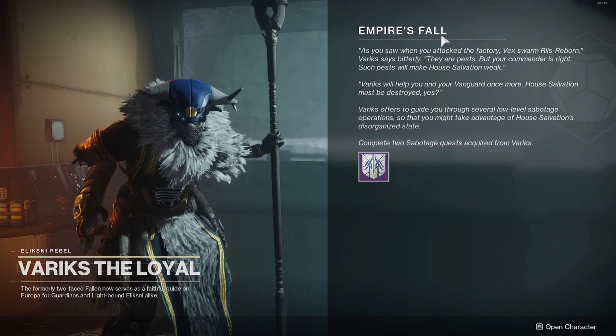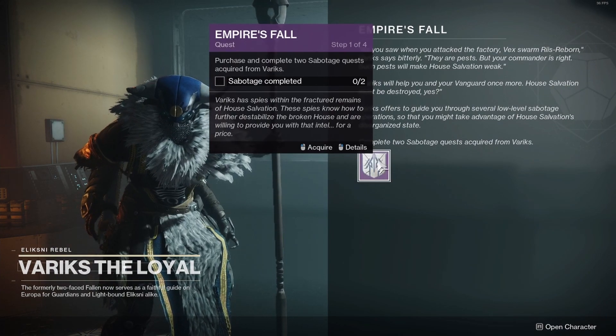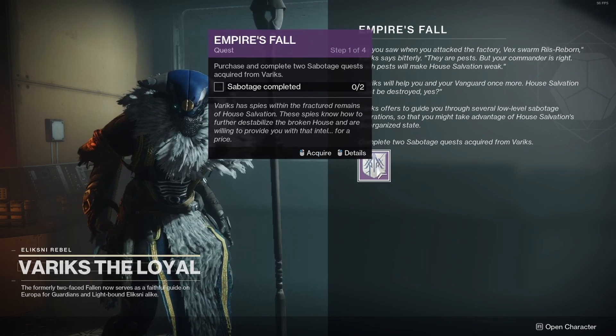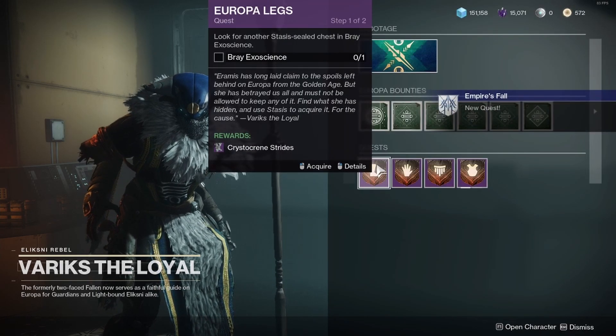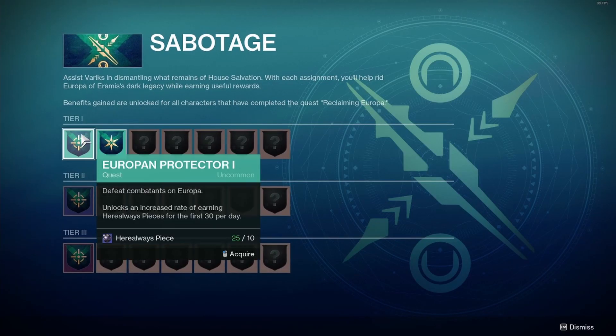After completing the Reclaiming Europa quest, this screen is gonna pop up — Empire's Fall. There's gonna be some text you can read if you want. The Empire's Fall quest has four steps. Step one is purchase and complete two Sabotage quests acquired from Variks. This is the new Sabotage Review section that appears in Variks.